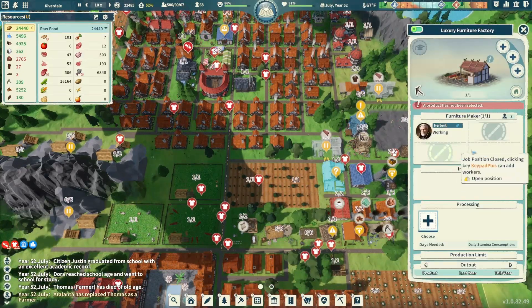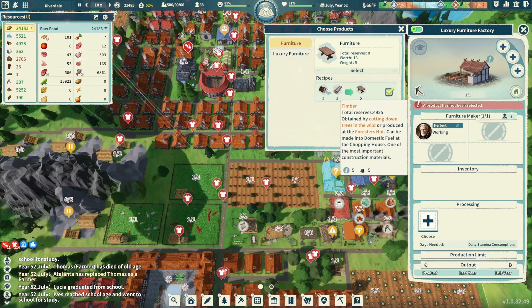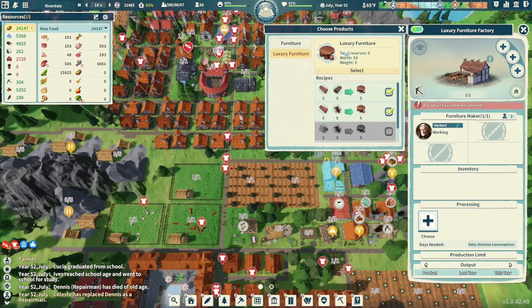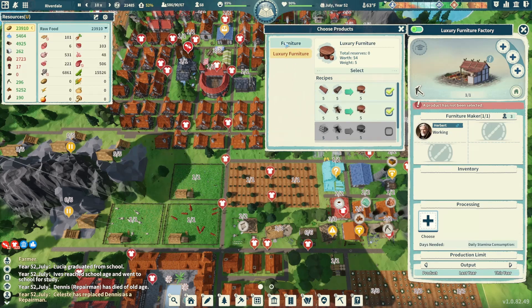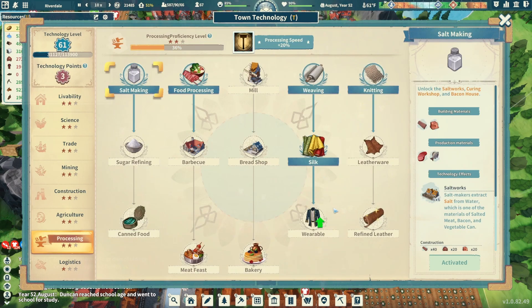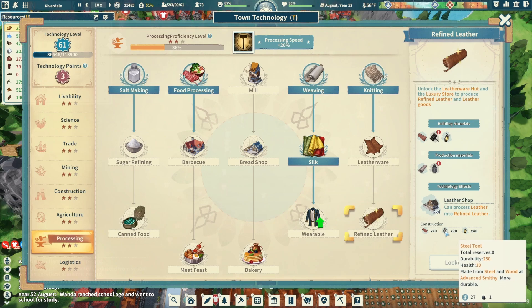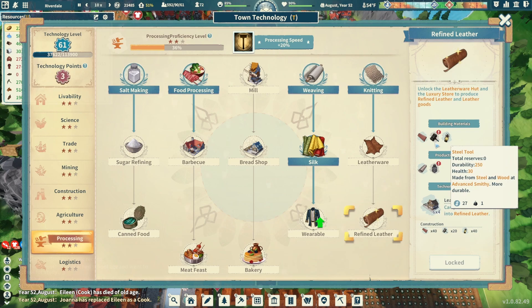The luxury furniture factory just completed! We have furniture and luxury furniture — regular furniture just takes some timber and leather, which we're kind of low on, and luxury furniture takes planks and then silver or refined leather. For now we'll start with regular furniture. Looking at our technologies, refined leather is where we can get a leather shop to process leather into refined leather — that's going to take some steel tools which we could probably make, but we need the advanced smithy.